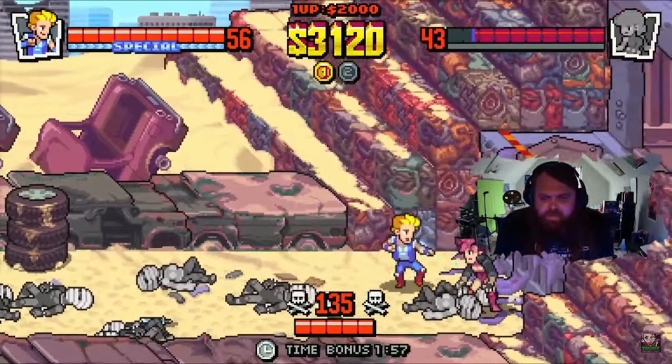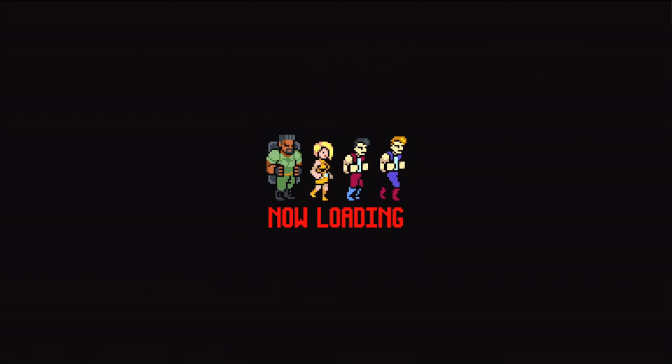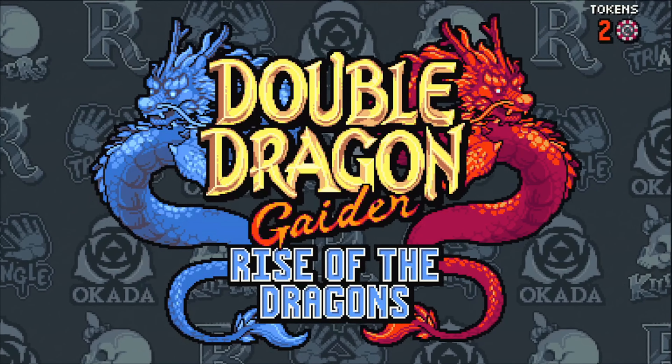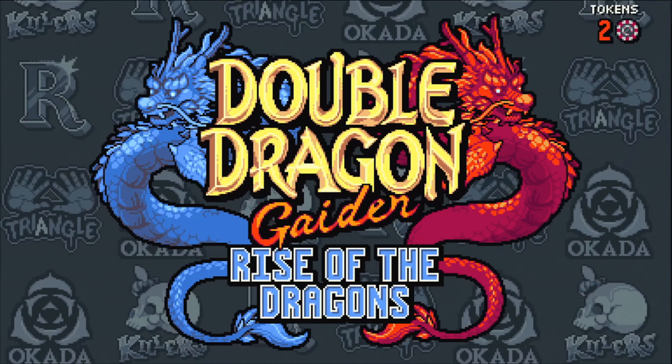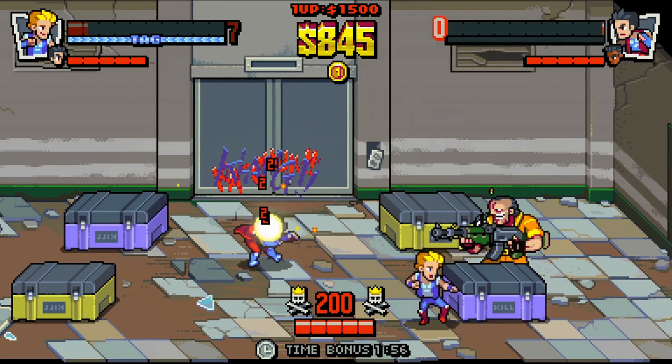After completing each stage, you can invest your winnings on roguelike-style enhancements to improve your maximum health, strengthen special moves, or bestow buffs on one partner when the other falls. Tokens in Double Dragon Gaiden can be used to unlock a variety of bonuses, from new characters to fresh soundtracks, offering a treasure trove of discoveries.